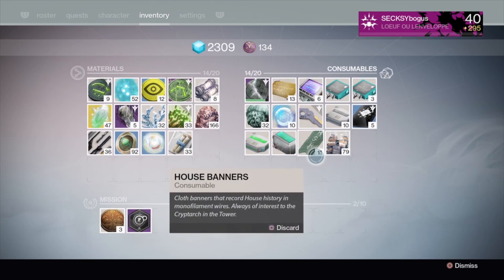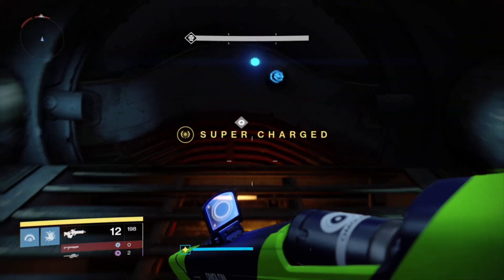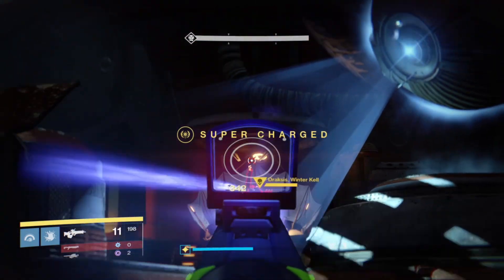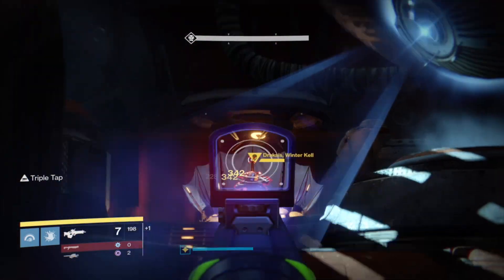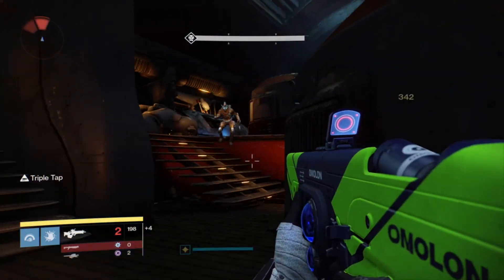As you can see here, I'm in the Scourge of Winter story mission on Venus, and I'm about to enter Drax's room. When you start doing this, the first thing you want to do is use a Three of Coins. Right after, use one of your Etherseeds to get glimmers from killing Fallen.